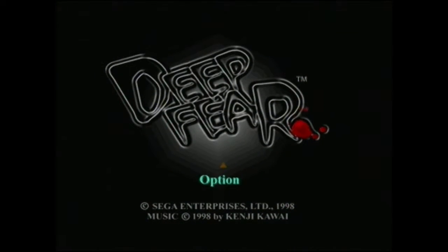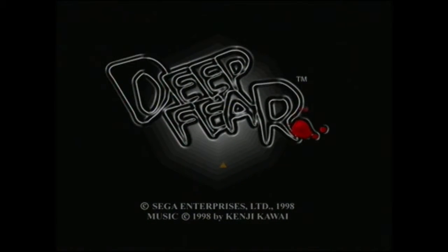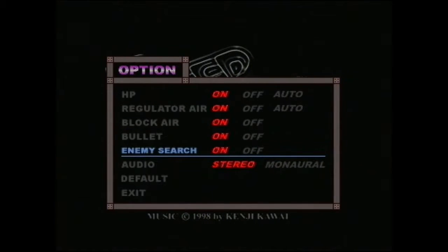Straight from the main menu you can see all your options are in English — new game, load game, options. If you go to options you can see everything in English: HP regulator, air block, air bullets. These are all part of your HUD. Enemy search is actually a lock-on functionality when you're aiming. If you press the L button you'll lock on to the nearest enemy. Turn it on for auto-aim, turn it off if you don't want it.